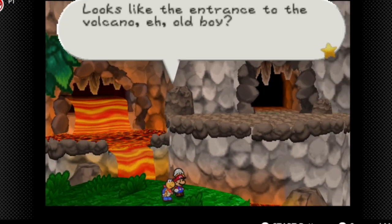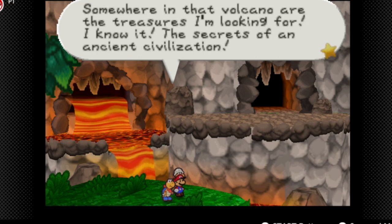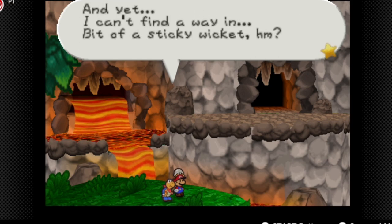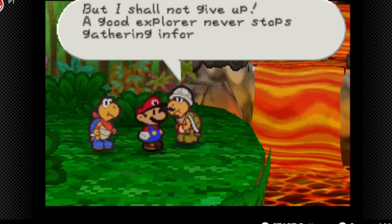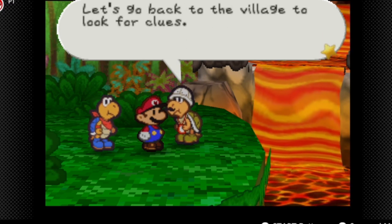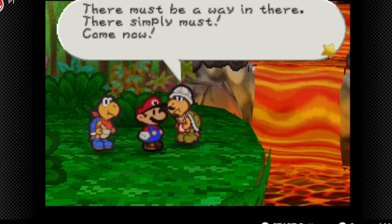Looks like the entrance to the volcano, eh old boy? Somewhere in that volcano are the treasures I'm looking for — the secrets of an ancient civilization. Yet I can't find a way in. Bit of a sticky wicket. But I shall not give up. A good explorer never stops gathering information. Let's go back to the village to look for clues. There must be a way in — there simply must.